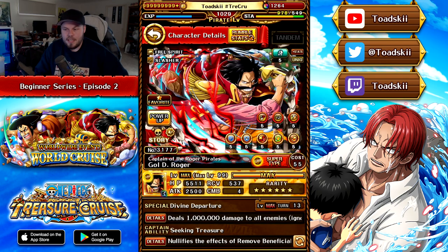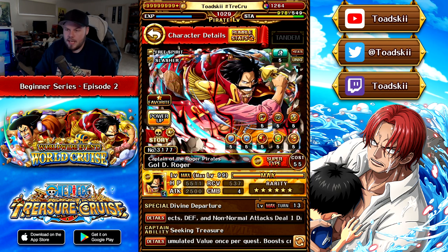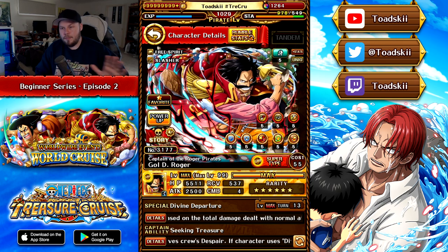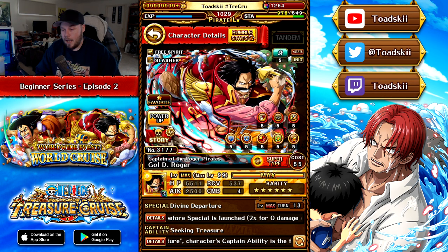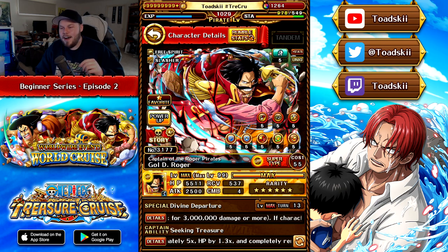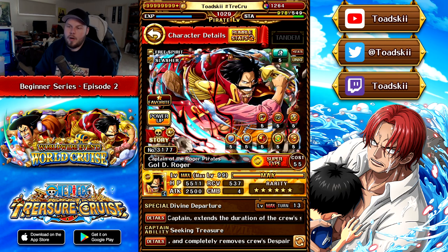Let's have a look at Goldie Roger. He is a Sugofest exclusive, a super Sugofest exclusive, and a 6-star character. In the top left-hand corner of the character artwork you can see Free Spirit and Slasher — those are his classes. Don't get it twisted with types and classes. The classes are Free Spirit, Slasher, Fighter, Shooter, etc. On the character icon in the top left, he is a yellow character called Psy — P-S-Y — which is his type. So he's a Psy character, a Free Spirit, and a Slasher.